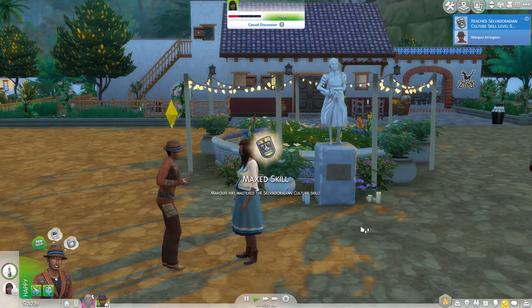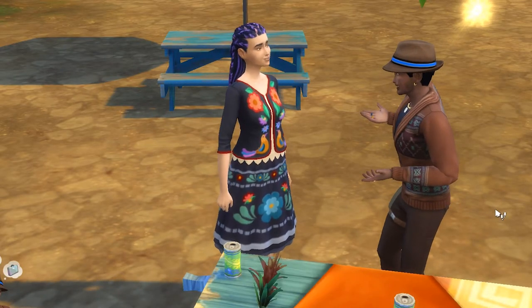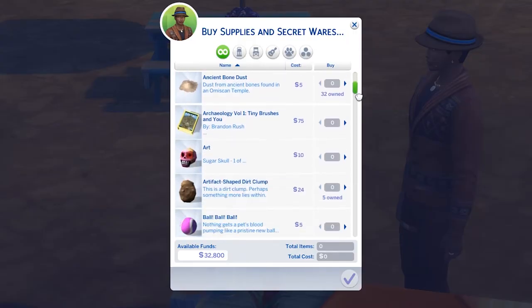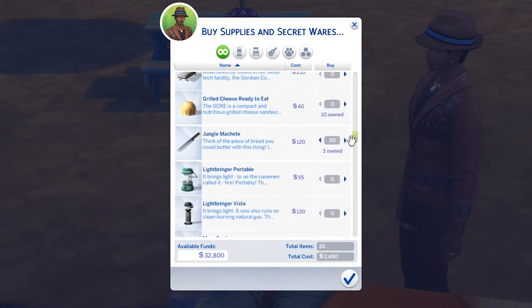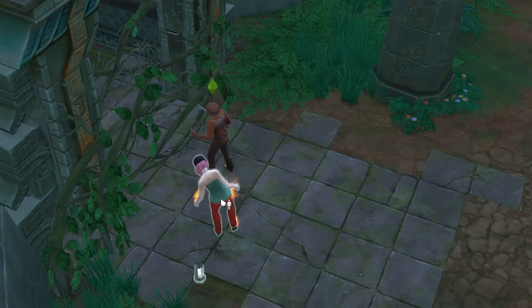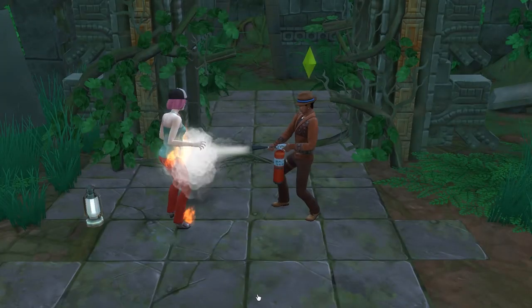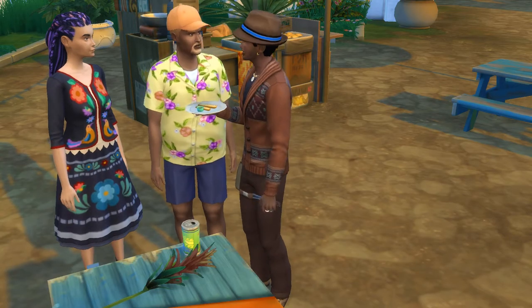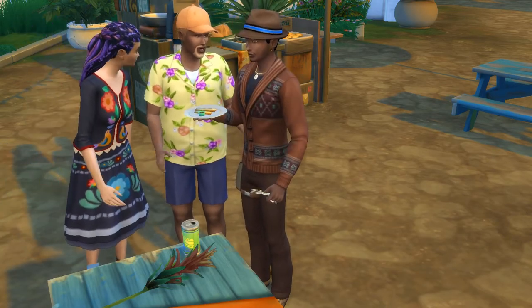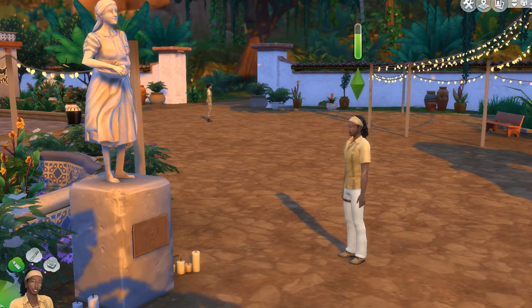Number three is slightly tied to two, and it's to spend some time to reach level five of the Selva Doradian culture skill. At level five, you can access the secret market, meaning you can purchase unlimited machetes and a whole range of items to make adventuring much easier without having to rely on what's on the table. It's massively helpful. Level five will also mean you learn some tricks and have the knowledge to repel fireflies and lightning bugs naturally, which means less to worry about on foot in the jungle.